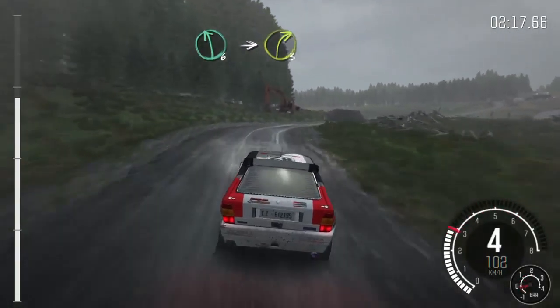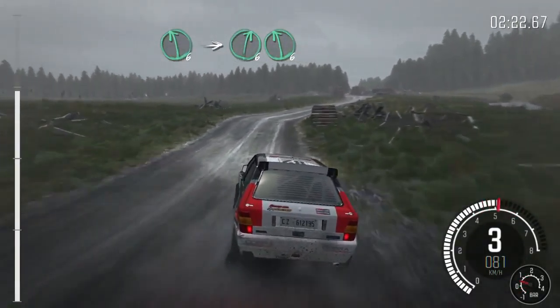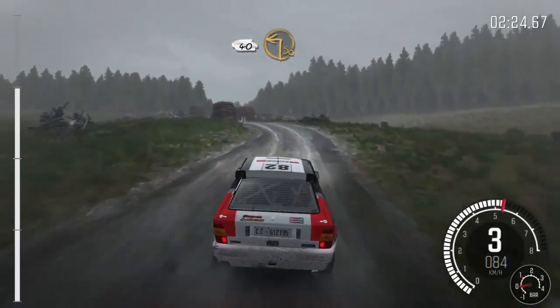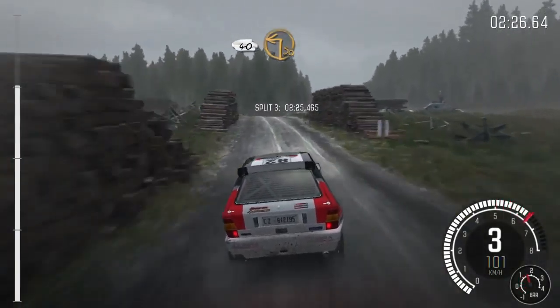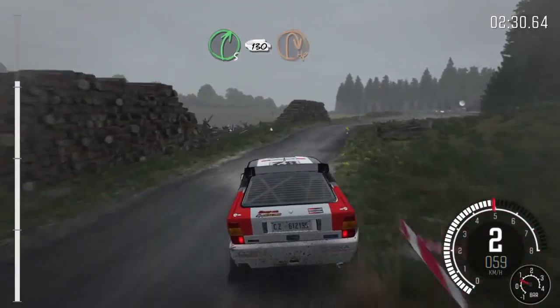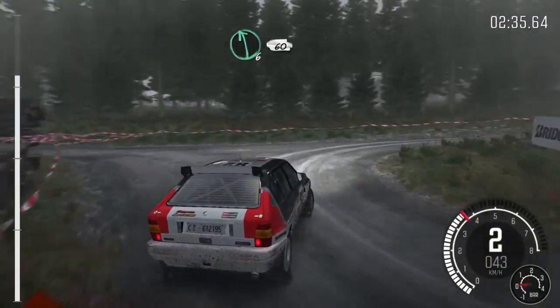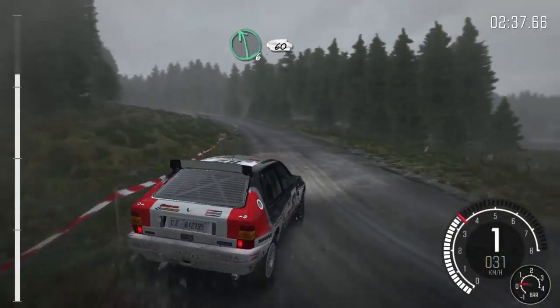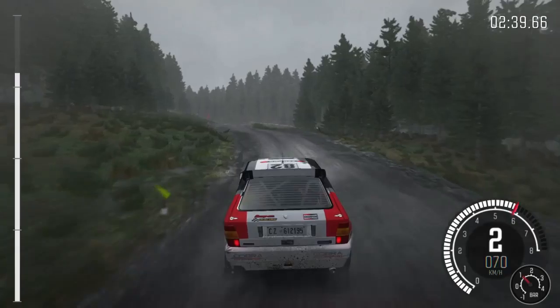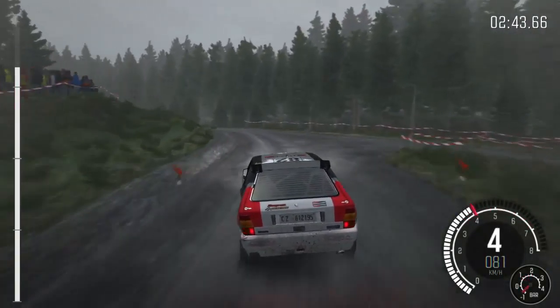Left 6, into right 3, long. Stay mid, logs outside. And left 6. Into right 6, left 6. 40, turn square left. To right 5. Continues 130, turn half in right. Into left 6, 60. Caution, should turn left 3, back camber, don't cut.